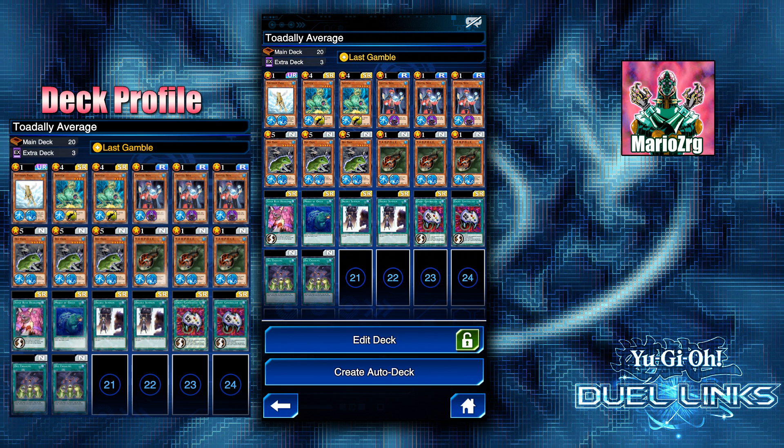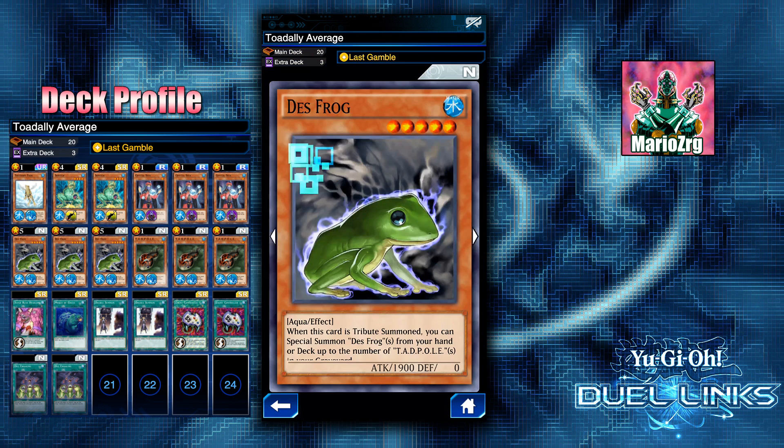It just so happens that a lot of the decks I've been doing benefit from having cards in the grave — like the Feast of the Wild LV5, Black Luster Soldier, and frogs especially benefit from going into the grave. So when you use Last Gamble to discard, it doesn't really become a minus — it's almost like a plus because you're benefiting from those cards in the grave and you're gonna get to draw cards. It works really well in this deck.